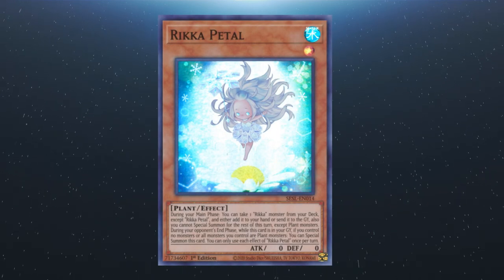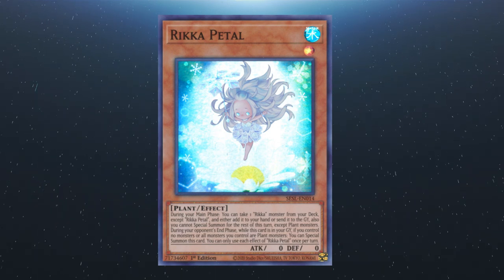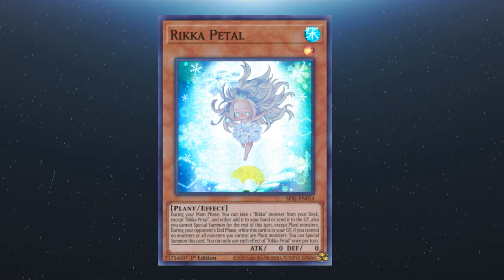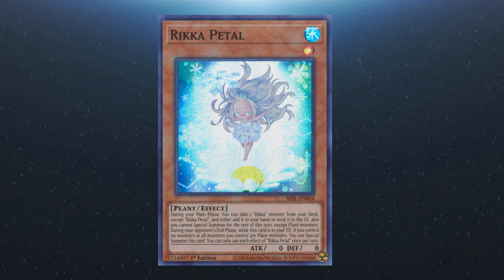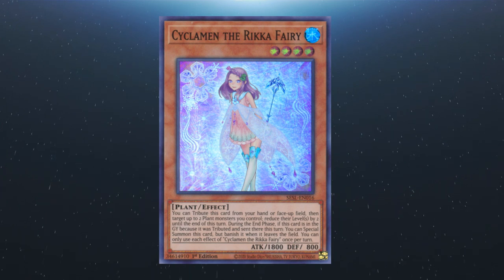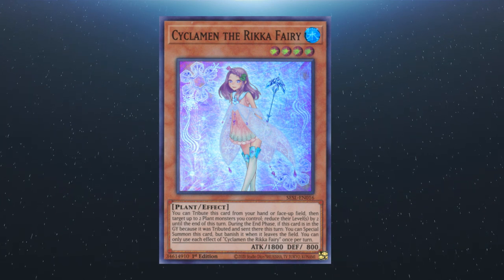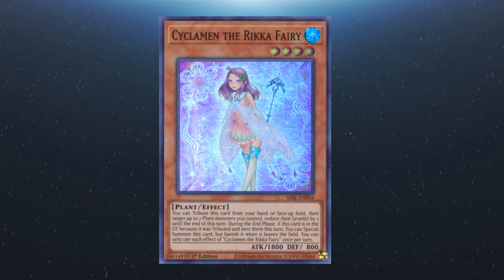We start off with Rikka Petal. During your main phase, you can add a Rikka monster from your deck to your hand or send it to the graveyard. Also, you cannot special summon other than plant monsters for the rest of this turn. During the opponent's end phase, whilst this card is in the graveyard and you control no monsters or they're all plants, you can special summon this card. Each effect is a hard once per turn. We have Cyclamen the Rikka Fairy. You tribute this from your hand or field, then reduce the levels of up to two plant monsters you control by two until the end of this turn. During the end phase, if this card is in your graveyard because it was tributed and sent there this turn, you can special summon this card but banish it when it leaves the field. Each effect is a hard once per turn.